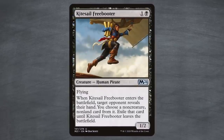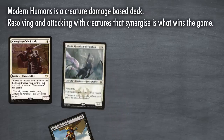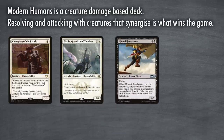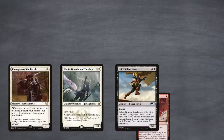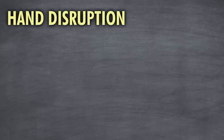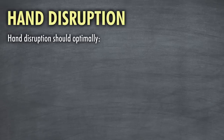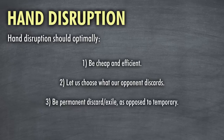Kite Sail Freebooter is played in Modern Humans and highlights a key aspect of how to play these spells. Modern Humans is a creature damage-based deck; resolving and attacking with synergizing creatures is what wins the game. Though Kite Sail Freebooter doesn't hit creature cards and the opponent receives the card back when it's removed, it's still worth playing because it can represent damage — it's often correct to take the creature removal with it. When playing hand disruption at the most optimal level it should: 1. Be cheap and efficient. 2. Let us choose what to discard from our opponent. 3. Be permanent discard or exile, as opposed to temporary. 4. Allow us to formulate a game plan. It's easy to see why Thoughtseize ticks all those boxes.